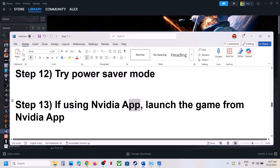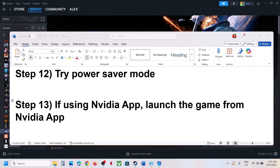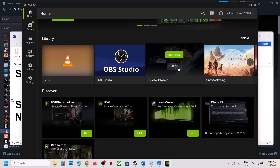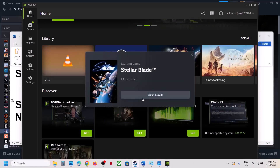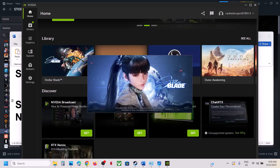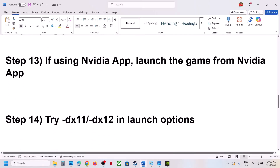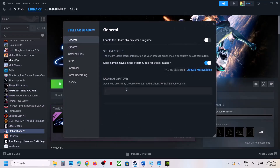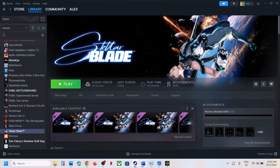If you're using the NVIDIA app, try launching the game from it. Open the NVIDIA app, go to Home, find the game, and click Play to launch it from there. Next, try DX11 or DX12 in the launch options. Right-click the game in Steam, select Properties, and in the launch options type '-dx11,' then launch the game and check. If that doesn't work, try '-dx12.' If still not working, remove the launch option and follow the next step.